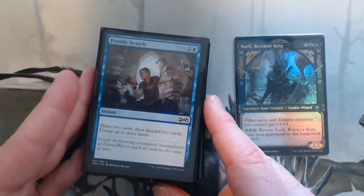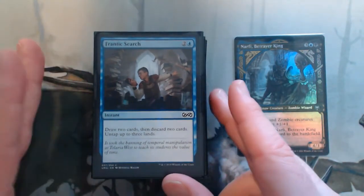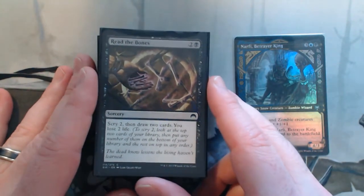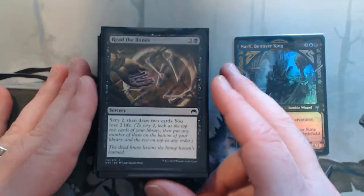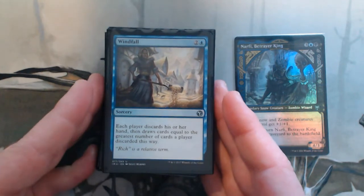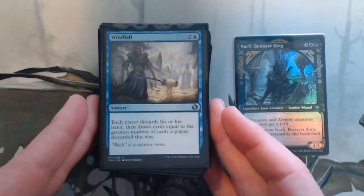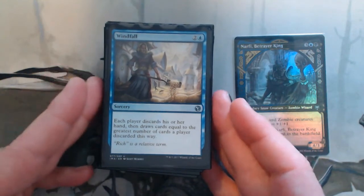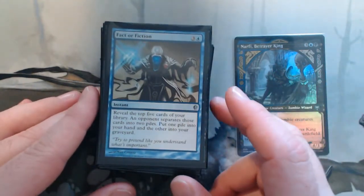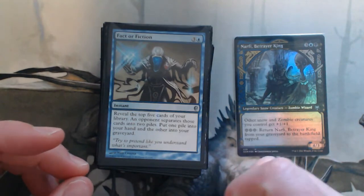Frantic Search — I put this in pretty much every blue deck. Draw two, discard two, and untap three lands, so it's essentially free and I've put some stuff in my graveyard. Read the Bones — scry two, draw two, lose two life; just good value. Windfall — wheeling is great sometimes to get a fresh hand, and if an opponent has just finished their turn with a handful you can windfall, putting stuff in your graveyard which you like. Fact or Fiction — I'm holding up mana for Narfi anyway, so I can use this at instant speed, and I love making my opponent squirm.